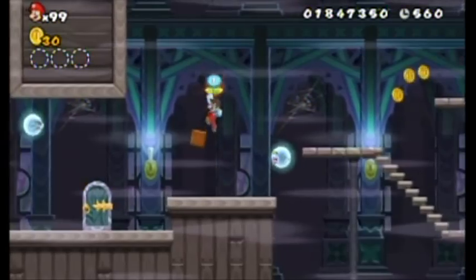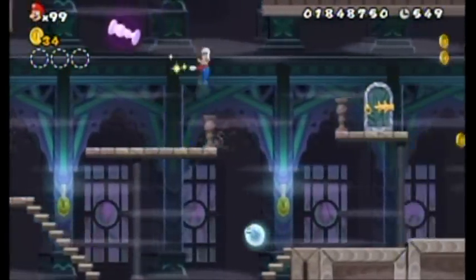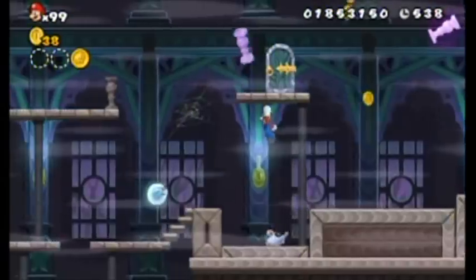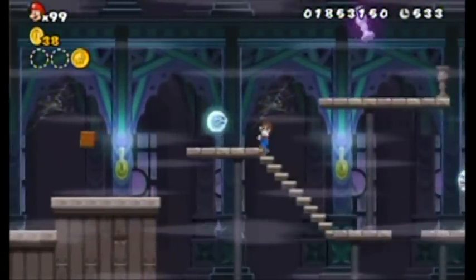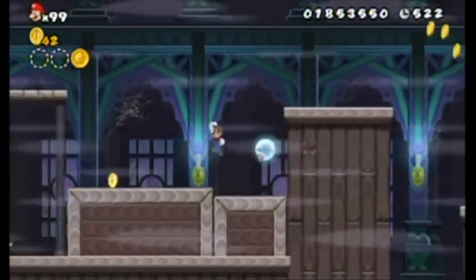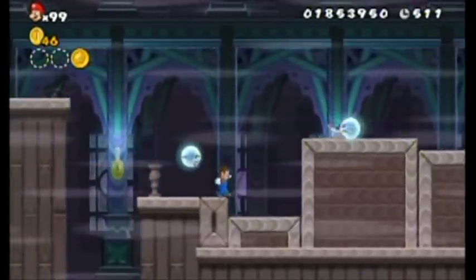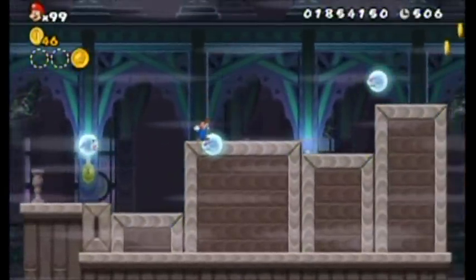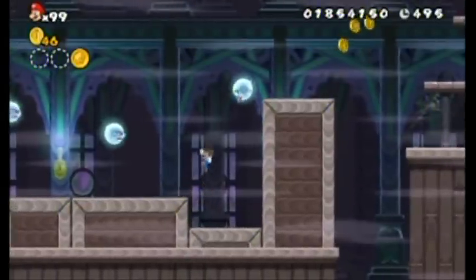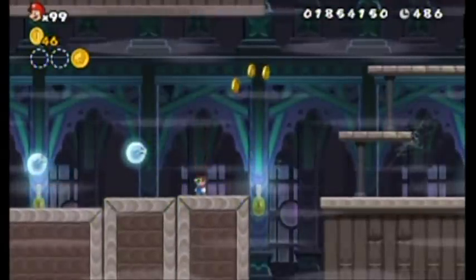That boo was spazzing out because I was right in the center of his detection box — when to move and when not to move. This is a fake door, isn't it? Yup. There's the first coin at least. I'm gonna try that other door — pretty sure it's blank. I don't want to get hit by the candle holders. Those platforms go up when anything touches them. Could there be a secret down here? I'm going to lure this boo away from this block to check.